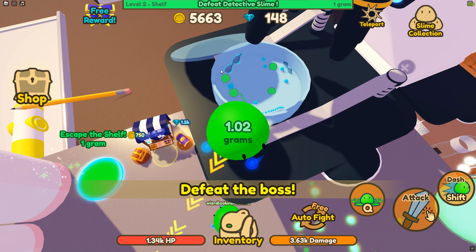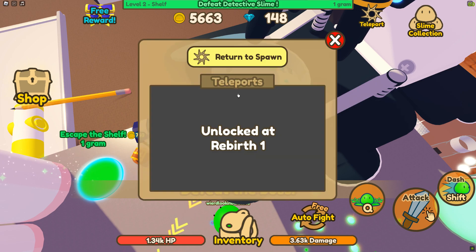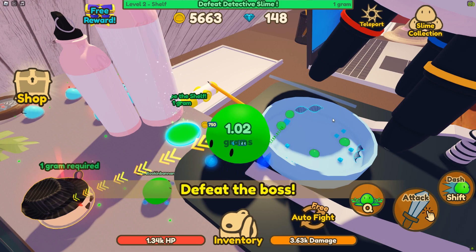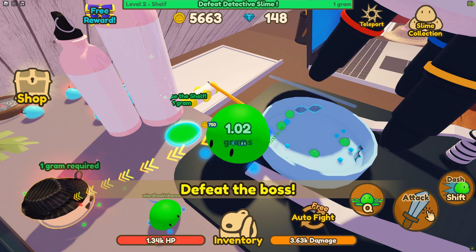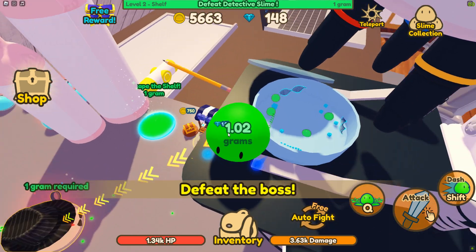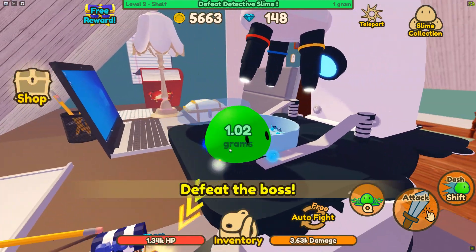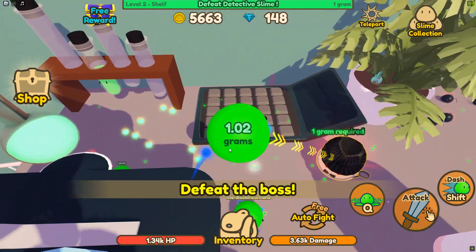This is level one down here. When you start the game you are going to start in this petri dish and you're gonna eat little orbs, you're gonna grow in size, your HP is gonna go up, your damage is gonna go up, and you're going to eventually fight a boss and leave — jumping out of the petri dish and coming to this table here.